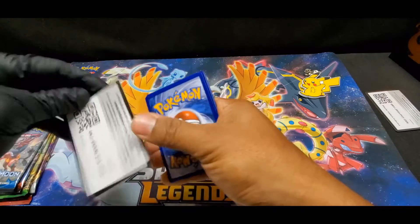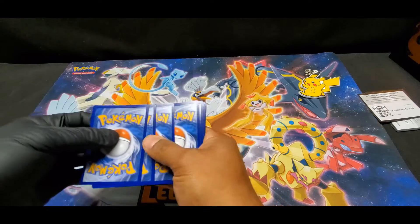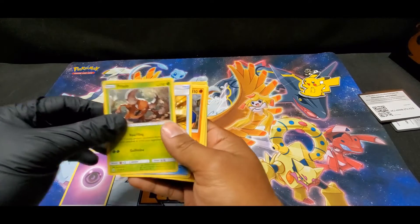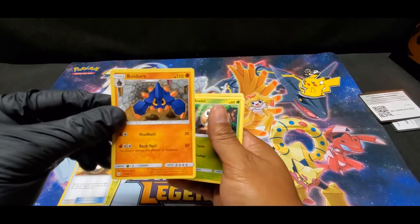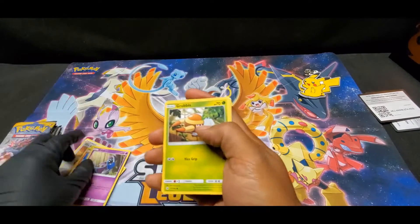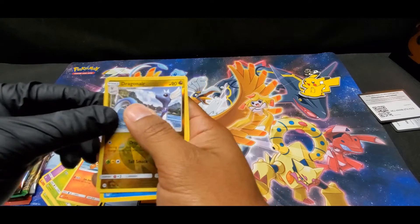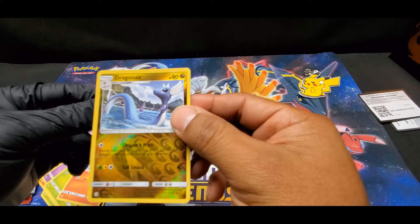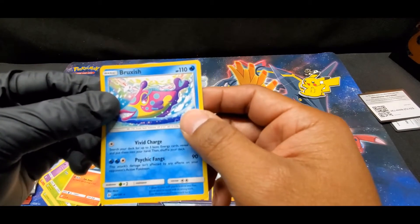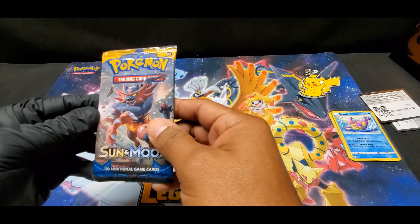There's a code. Opening the Sun and Moon pack - we've got Psychic Energy, Pinsir, Ultra Ball, Buddew, Zubat, Ribbon, Draw Light, a reverse Dragonair. We're supposed to have a holo but we got a proxish. Reverse and no holo on this one.